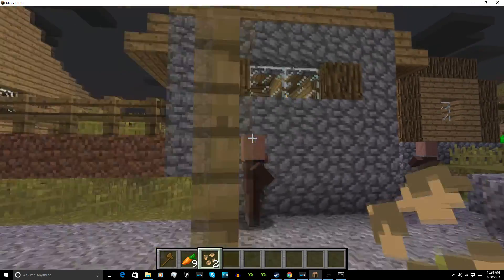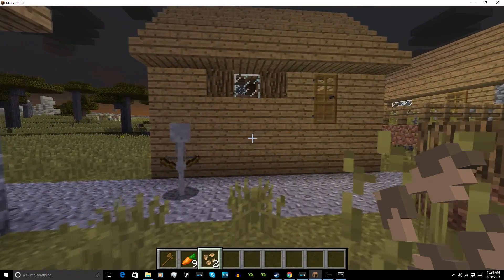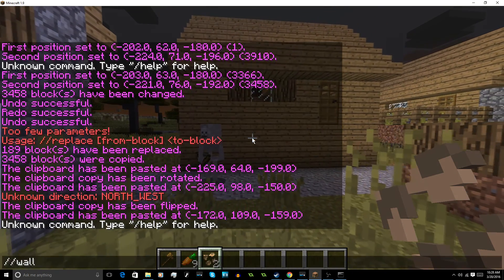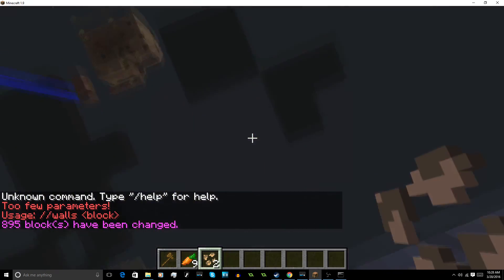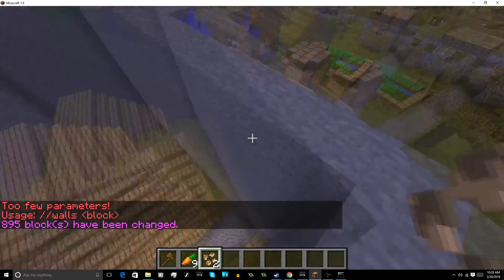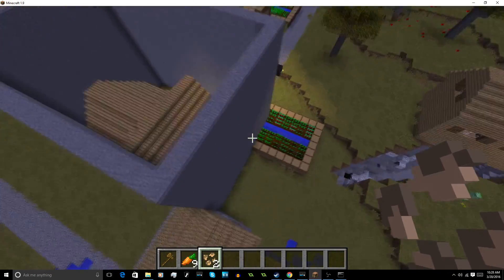As we can see with this house we created, we want to protect it. Since the region is selected, we can do //walls — let's make a wall of stone (block 1). It goes ahead and makes a great big wall around the selected region. This is great for making a spawn that's protected or setting a boundary in an arena.